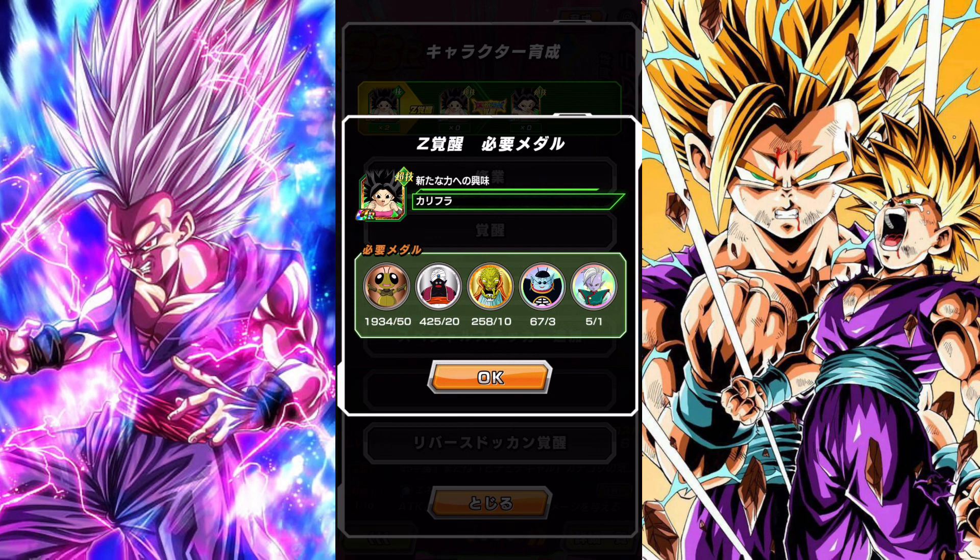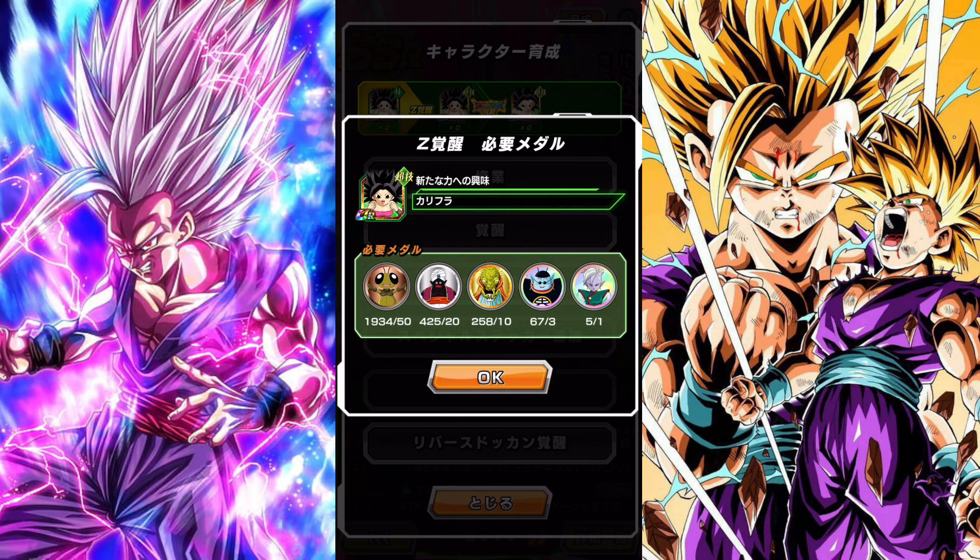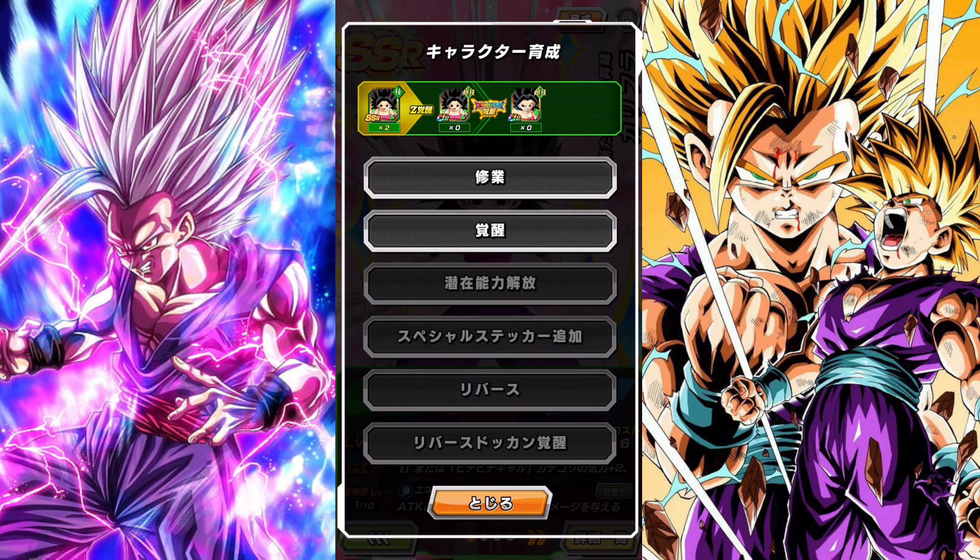If you don't have all of these medals — let's say you're missing the Gregories, which is this one right here — there will be four stars on the Kalifa, meaning you're still missing a key component to Z-awakening the character. Because you can't Dokkan Awaken a character unless you Z-awaken them first.